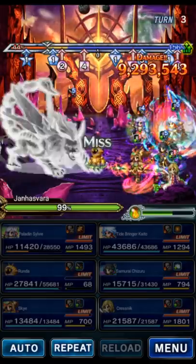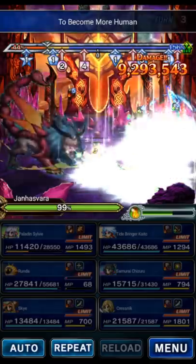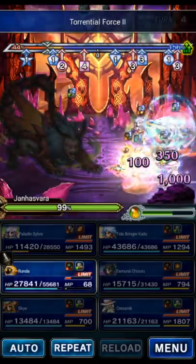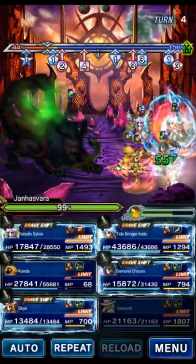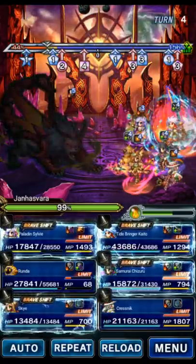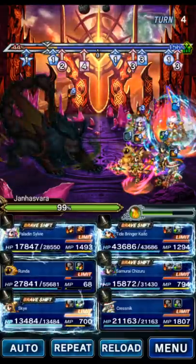Here's turn three. The boss has accuracy but relatively low damage. The very first attack of the turn will deal really high damage — notice that Runda's at half health. The first attack will always deal crazy high damage if it hits your tank, maybe around 30,000 damage to Runda. He should never die from it; if he is dying from it, bulk him up more. But the rest of the attacks that turn are all very, very weak.